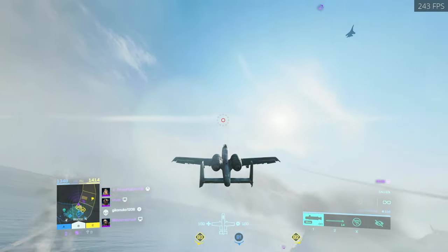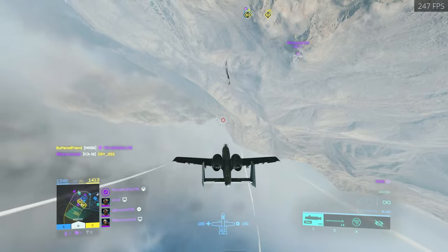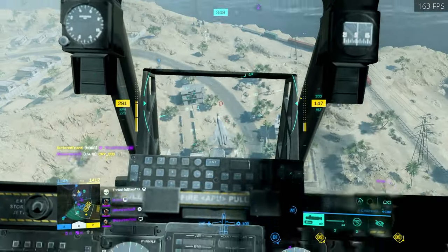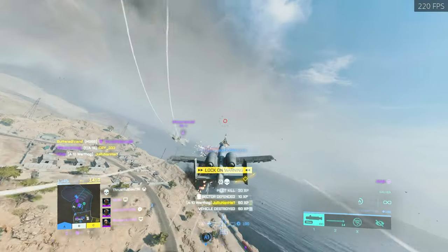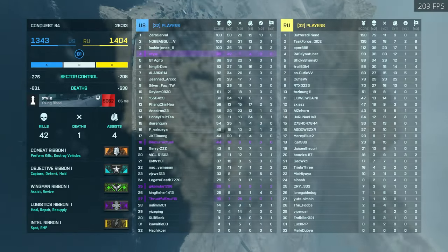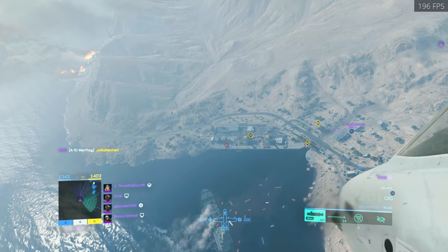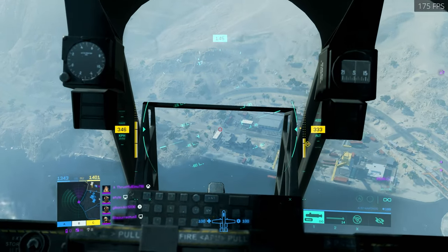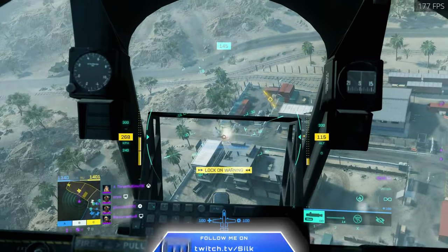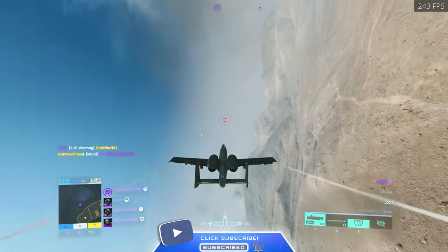So as I said in the intro, we are flying the A-10. They finally added this thing into the game and in my opinion it's probably the best jet they've added. It's the best designed jet for sure, and I can't lie, I am extremely happy that DICE have finally went back to their old ways and given us another overpowered jet. It's almost like a Battlefield trademark thing to have an OP jet at some point.